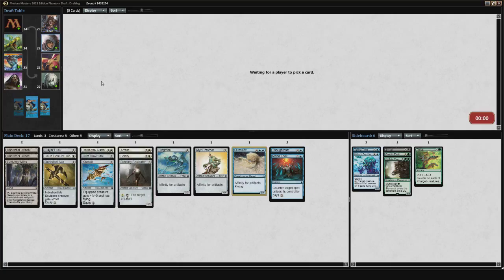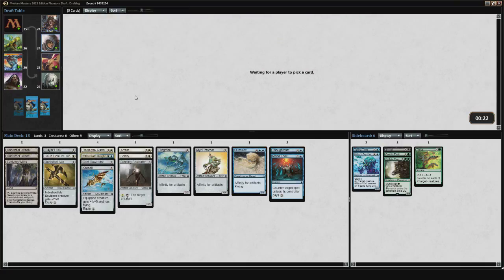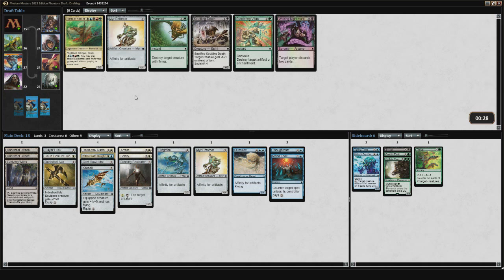Hopefully I'll table something from that Darksteel Citadel pack — and wasn't I supposed to table a Frogmite too? That was the eighth pick, so hopefully we'll see through the rest of this pack. That's exactly what I wanted to see: Ethersworn Canonist, Flayer Husk, Cloud Elemental. This is just great for me. It means there's probably nobody else in Affinity. Although that pack had a Cryptic Command in it, so they could have just taken that. And here's a Mirror Enforcer tabling — I'm a lot more comfortable now than I was 35-40 seconds ago.